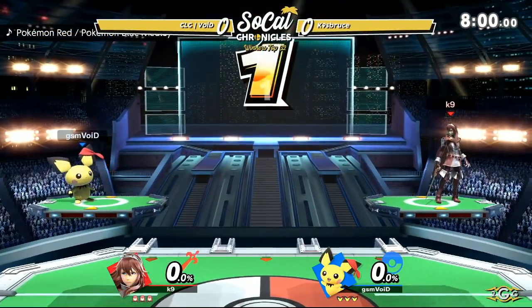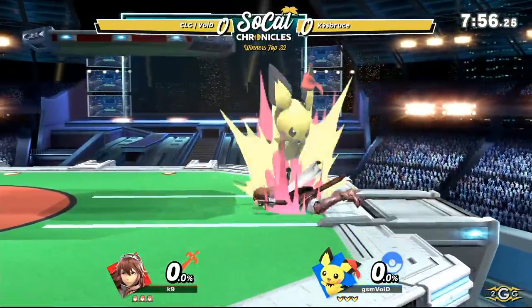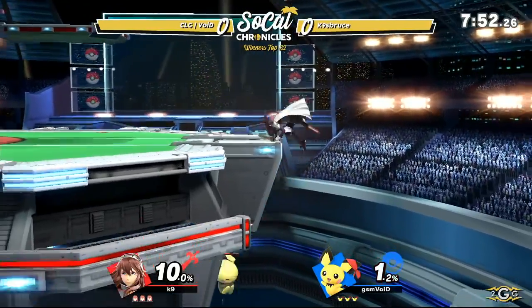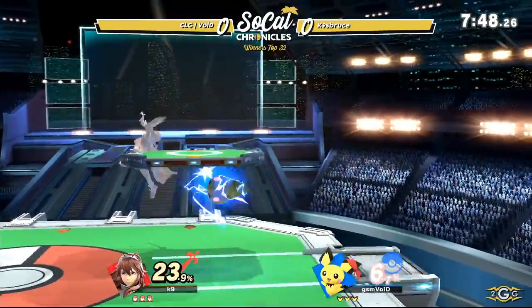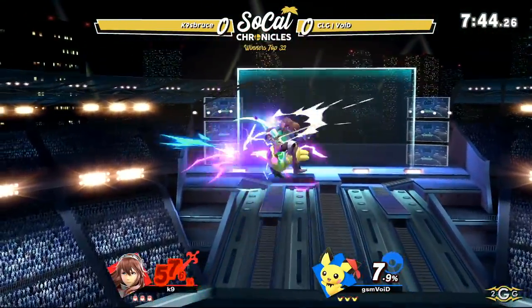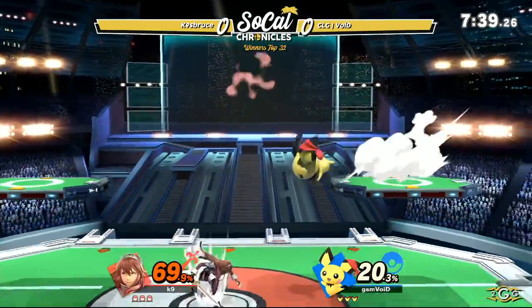Lucina is going to work pretty nicely. A lot of the problems that characters have against Pichu is that their hitboxes don't quite line up to the size that Pichu has — Pichu being extremely small. But Lucina does have very wide hitboxes that cover up and down, so that should catch Pichu relatively nicely. But the fact is, it's going to come down to whether he can get to Pichu, because this mouse is really quick.